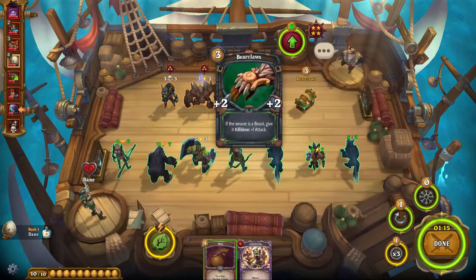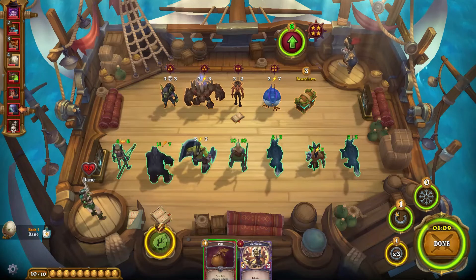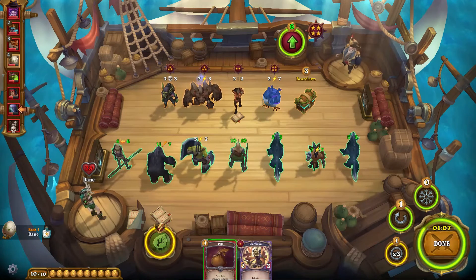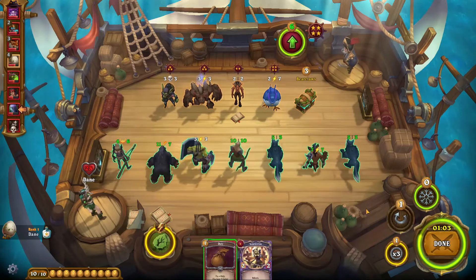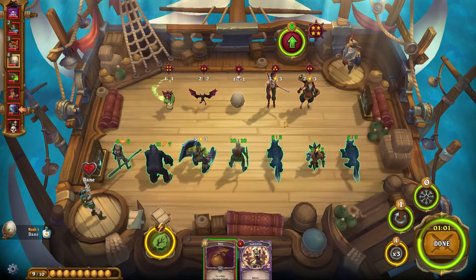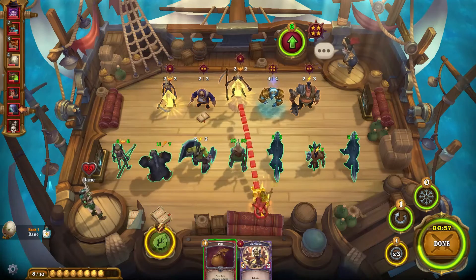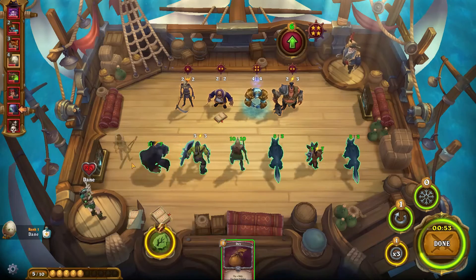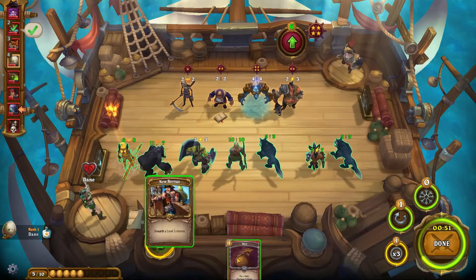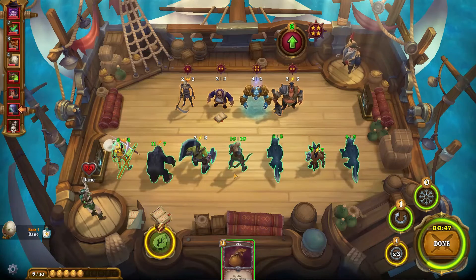Bear Claws here — 'If the wearer is a beast, give kill blow +1 attack.' That's dirty, but I would rather refresh and really try and make something happen. I don't want to upgrade just yet, I really need to get some copies in before I do. There we go — we have ourselves the best chance. We got a 6/8 scarecrow. We're going to play it down — no big deal. On top of getting a golden unit, we also got a new recruit.